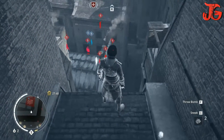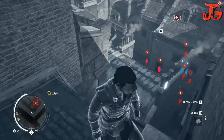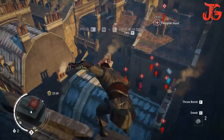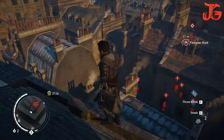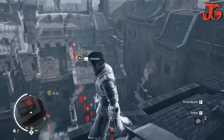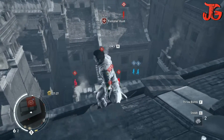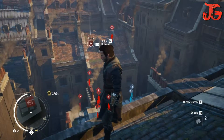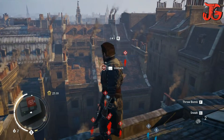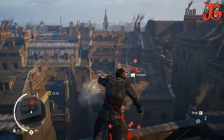We are using the Eagle Vision to figure out the enemies. You can see there are a lot of blighters. We got a sniper holder. We have figured out the enemies. You can see in blue colors there are two policemen, and we are going to use the rope to travel over there to move ahead.